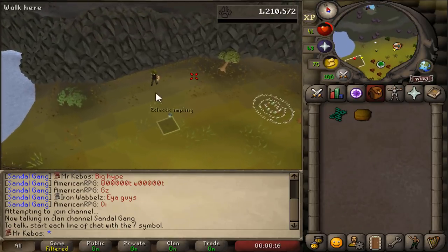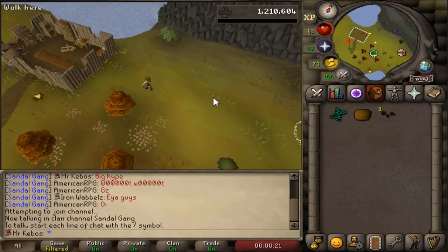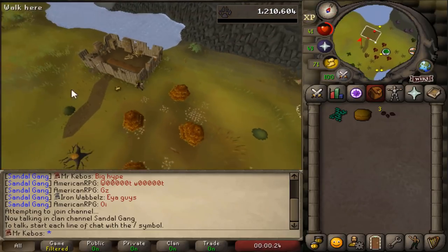First eclectic spotted! Let's get those chaps. Watermelon seeds — that's a pretty rare drop, like one out of a hundred. I suppose I'll keep those.